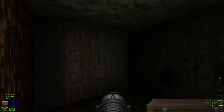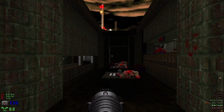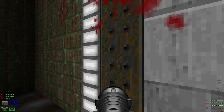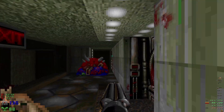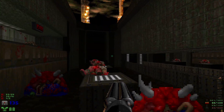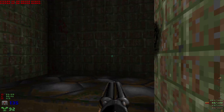Grab some rockets behind the slime waterfall there. Let's grab the armor bonuses — and it feels like we're missing an enemy.